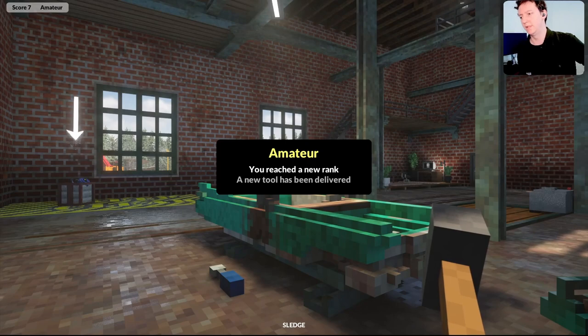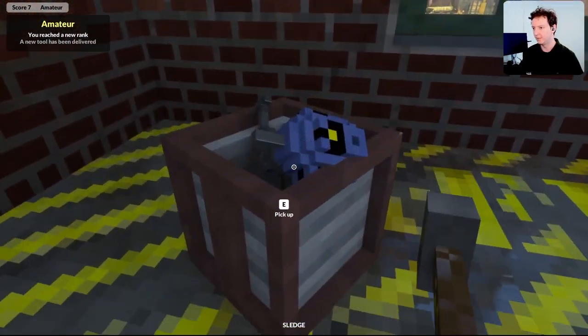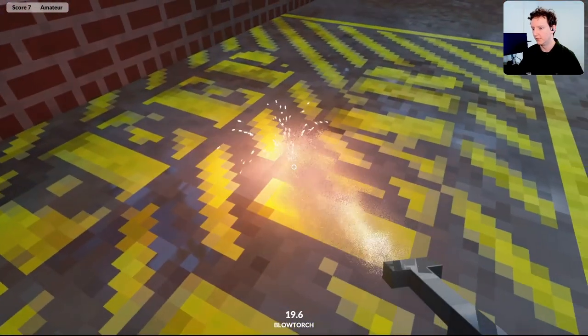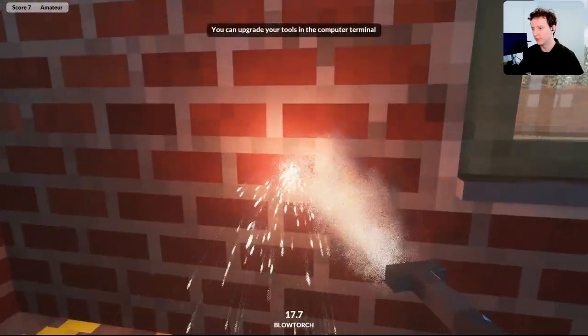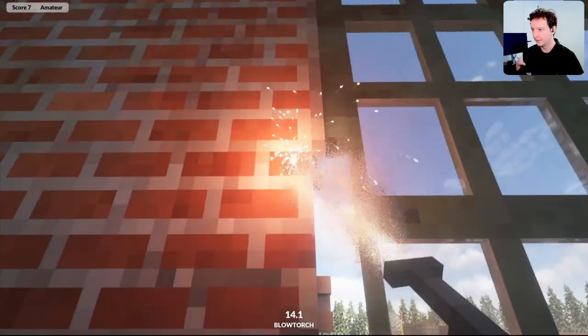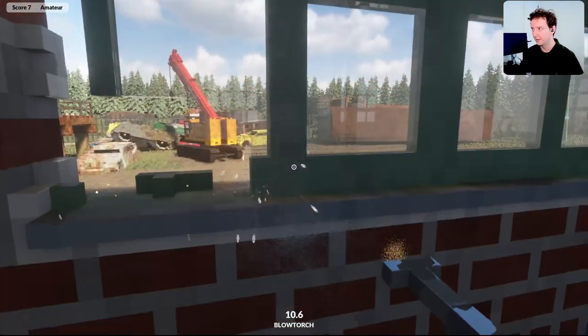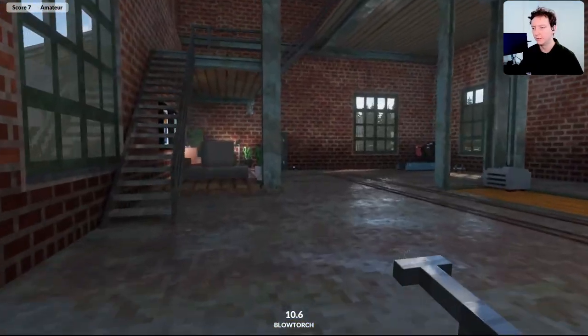All right. Amateur — new rank. A new tool has been delivered. What is this? A blowtorch! Oh my god, that's really nice. I can use it to burn metal away. Really good. Well, that will be for next time, unfortunately.